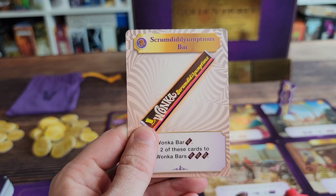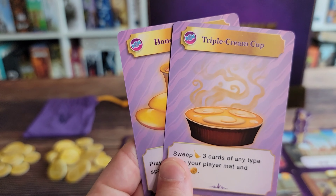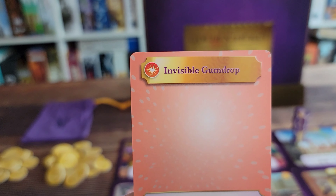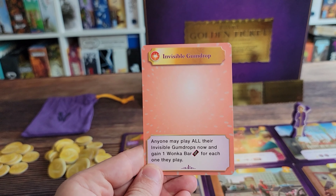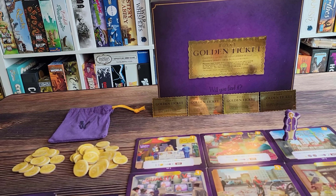Some of the cards will let you do some take-that to the other players at the table. All the cards are going to be divided into three different types: you have mystery cards, sweet cards, and rowdy cards. The rowdy cards generally are going to be cards that let you do take-that to the other players, just to be rowdy.